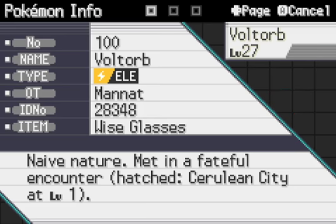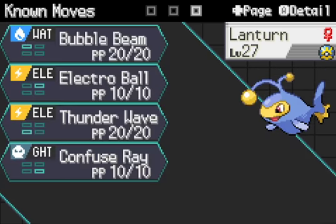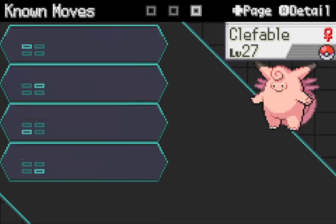Moving on, we have Bold Lantern with Bubble Beam, Electro Vault, Thunder Wave, and Confuse Ray. This is kind of my combination check — like a backup Frogadier check. It also handles Floatzel and Starmie to a different extent. It's just really bulky, really fat, really good.